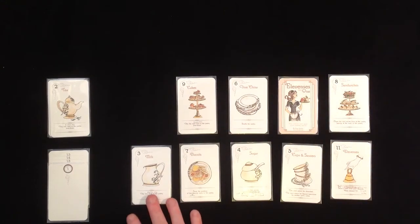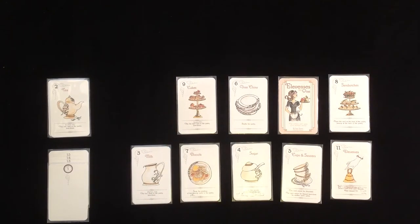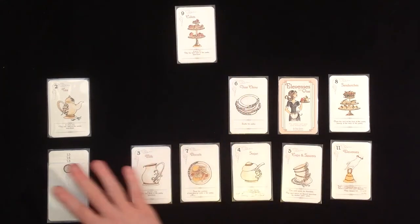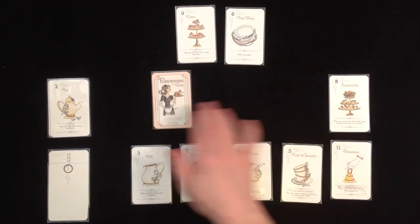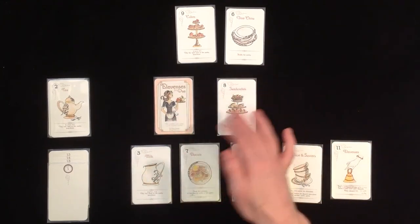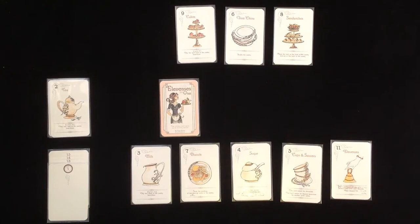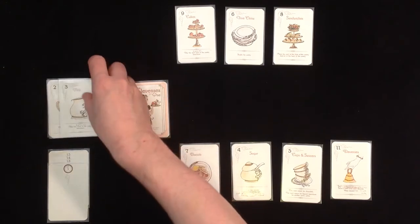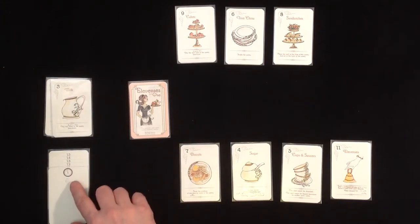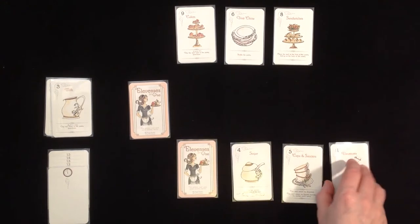Next front card is the 9. The action is: if possible, flip the next card in the pantry face down. That would be useful, so these 2 would be flipped. Then I could discard this one and take the 3. I'll discard the 9 - discarding costs no minutes. I'll discard the 6. Face-down cards don't count. I'll discard this one too. The next face-up card is the milk, and I can score it. Takes a minute. The milk says: flip 2 cards in the pantry face down, if possible.